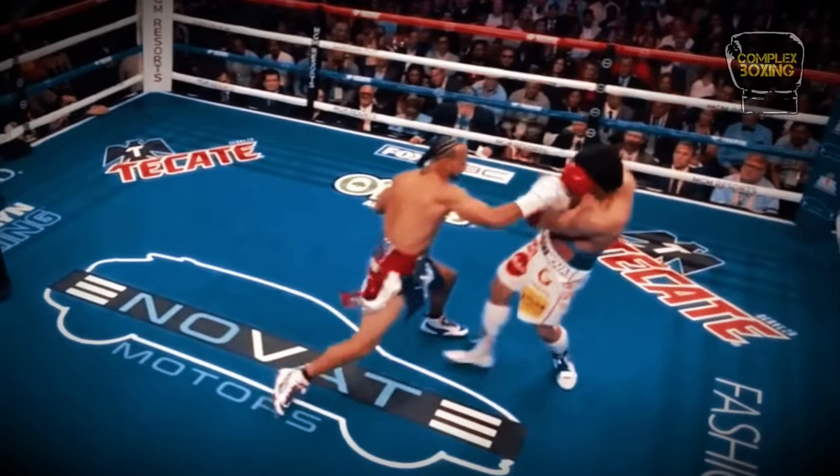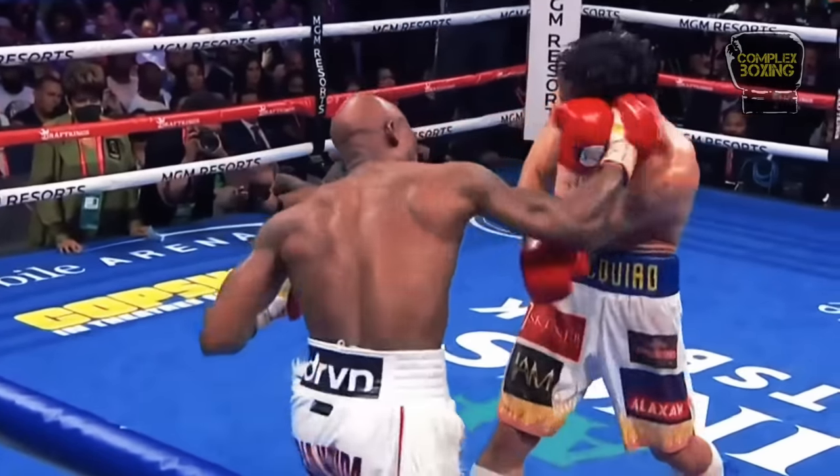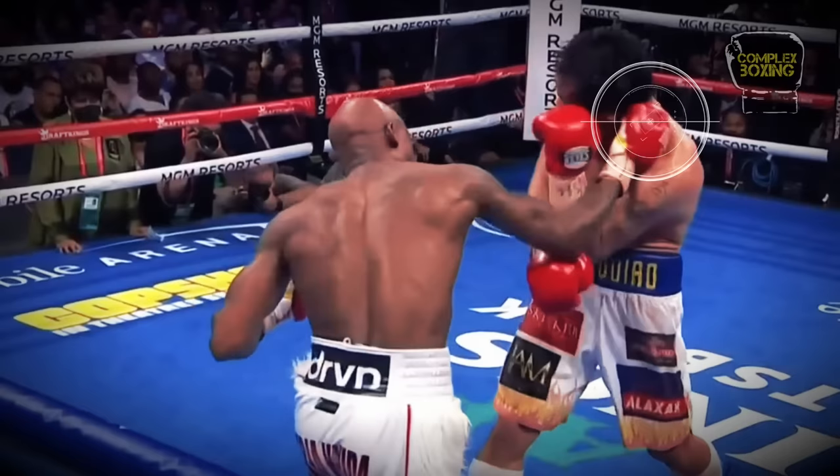Pacquiao blocks a right cross with his hand. Ugas is aware of this. Using his longer reach, he shoots his looping right cross past Pacquiao's guard.